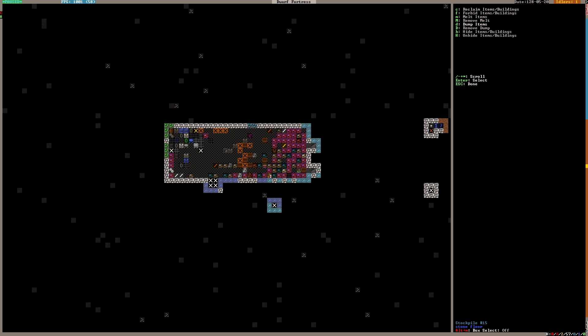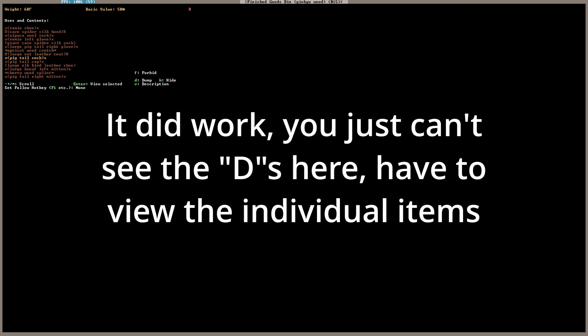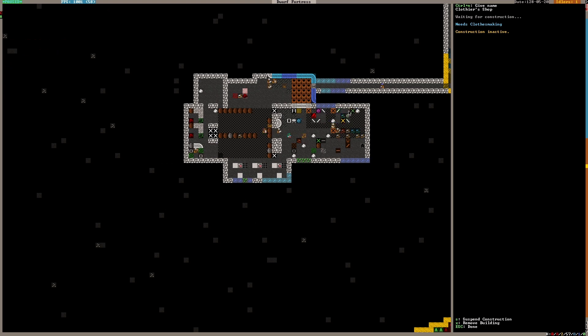I can dump the whole bin and all its contents if I go to 'dump items here.' That should dump everything — all the contents including the bin — and then I can undump the bin afterwards. But if only the bin is being dumped, the bin will be moved to the dump but not emptied, so I want to get some of the stuff out from it. The clothier's shop isn't made yet, which is probably why it's taking from everywhere.